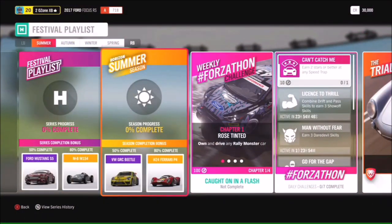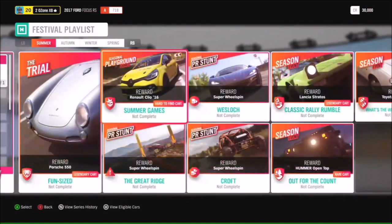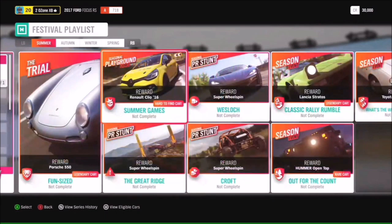For series completion at 50% you're going to get the Ford Mustang Spec 5, and at 80% the Mercedes-Benz W154. You'll also be able to get the Renault Clio Concept again - if you missed out before, you now have another chance of getting that.